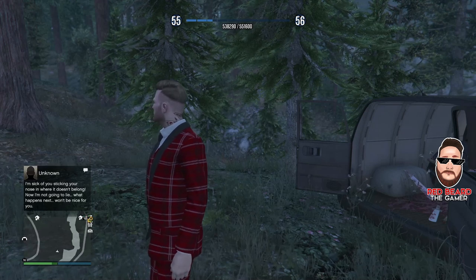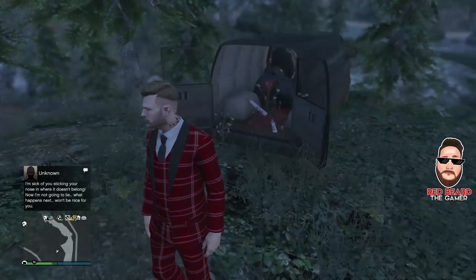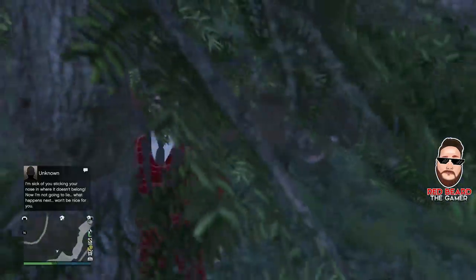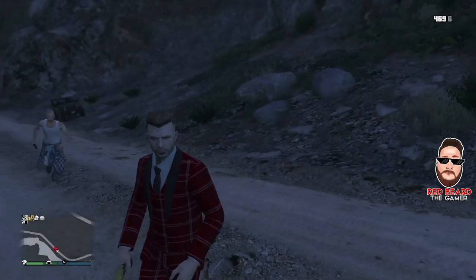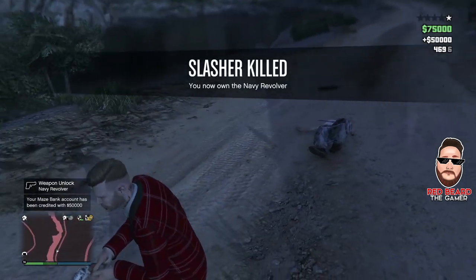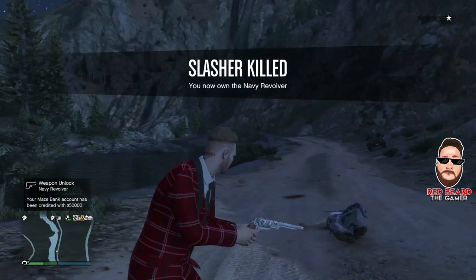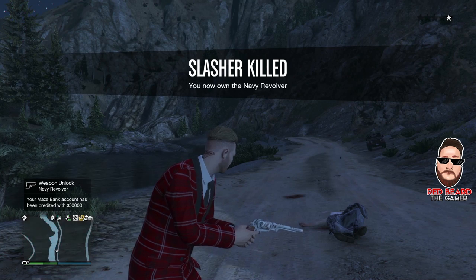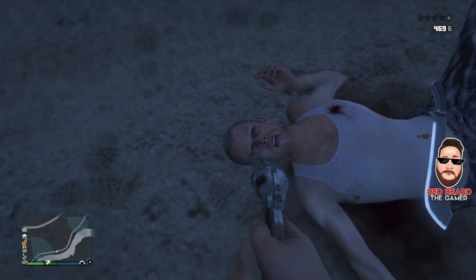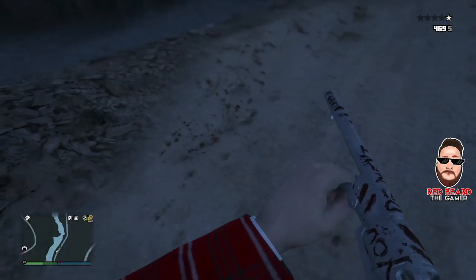You'll get a text message where the killer is threatening you. Once all the clues have been discovered, the killer is actually going to be coming after you. You can only find him in Blaine County at night, between 7pm and 5am — check your in-game phone to find the timeout. He's going to pop up on you really quick; on the mini-map you'll see a little red skull, so you need to be quick. If he kills you, he will just keep reappearing until you kill him. As soon as you kill him, it'll show that you now own the Navy Revolver. Then it'll say you need to kill 50 people with the Navy Revolver to earn $200,000 in GTA Online money and unlock the exclusive weapon in Red Dead Online. You can shoot other players or NPCs — it doesn't matter, as long as you kill 50 of them.